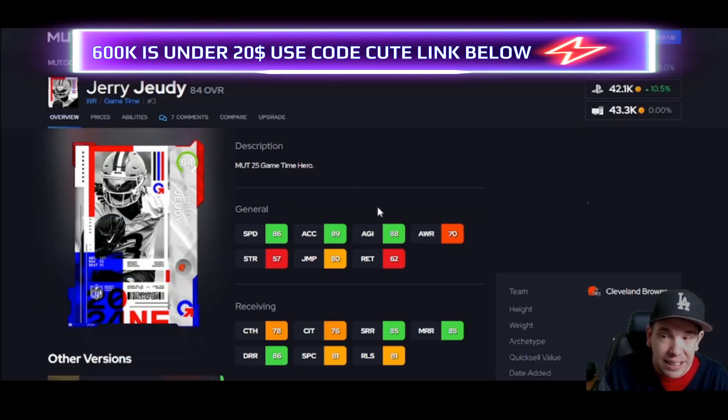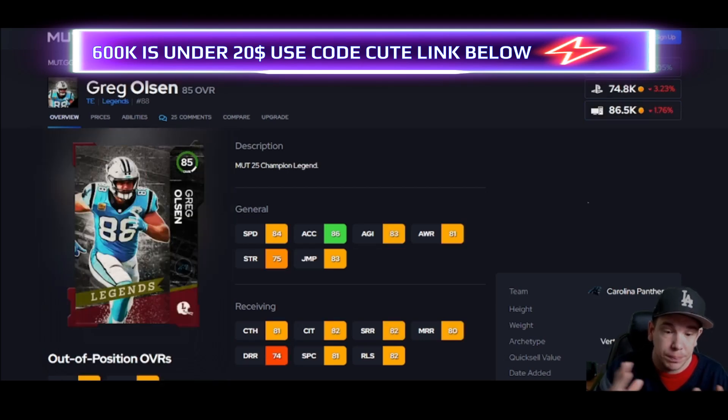Jerry Judy — 89 speed for 40k is nice. I don't really like him across the middle as much, but on a streak he's not the worst, especially hitting those thresholds — short, medium, deep route running at 85 and up. 90 is the next threshold but at least he does hit a threshold. Greg Olsen — six foot five, good speed and acceleration. The speed, acceleration, and height is why he's on the list, so go ahead and pick him up.